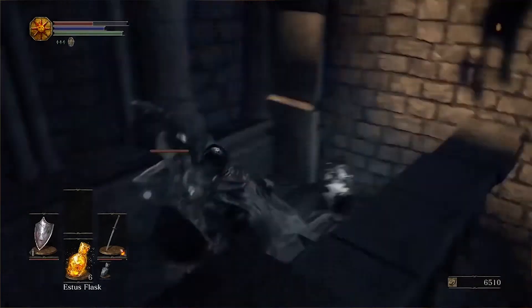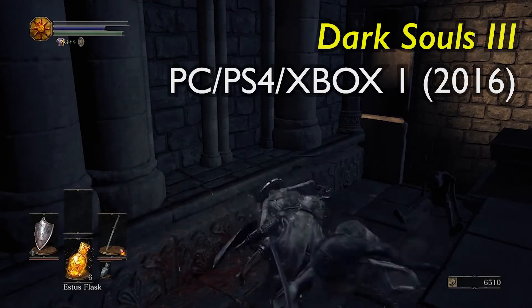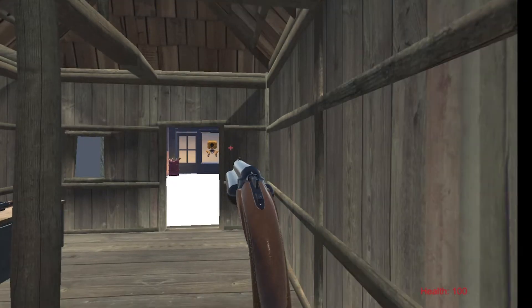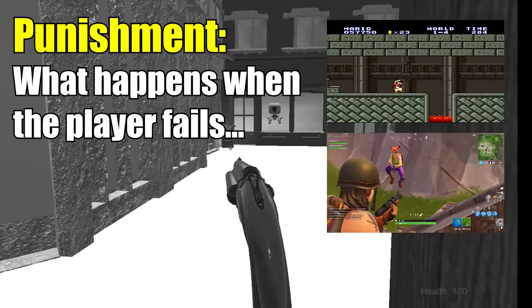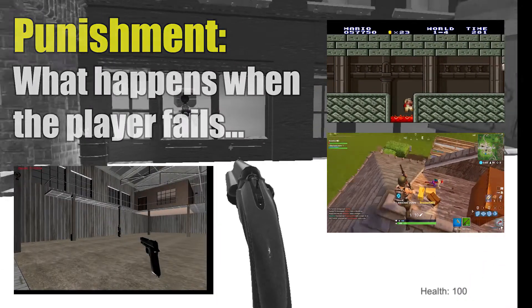Fortunately, we don't make games like that anymore. But getting back to the game by student A, player punishment is what happens when the player fails. That could be failing to make a jump from platform to platform, failing to dodge enemy fire, or failing to sneak around without being caught on camera.